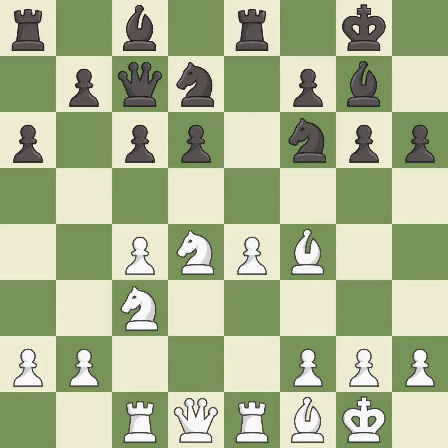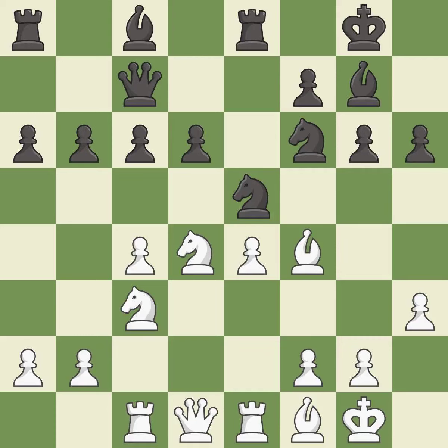This adds pressure by pinning a pawn. This threatens to reveal an attack on a pawn — it is best. This mobilizes the knight, allowing it to control more of the board — it is good. Very precise — it is best. The game was close to equal, but now white has the advantage.